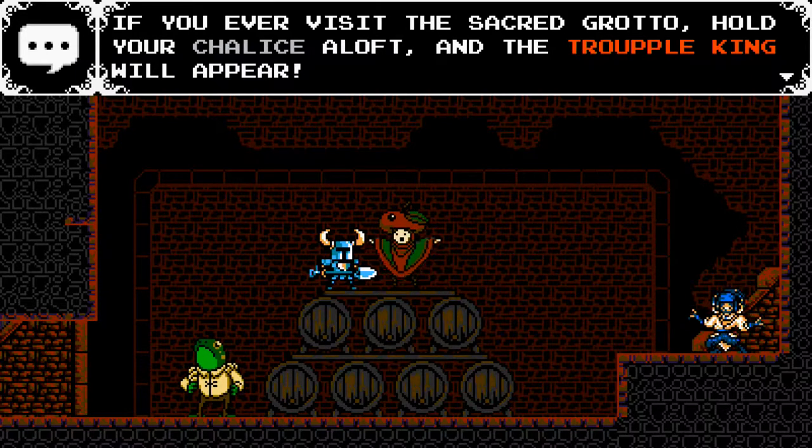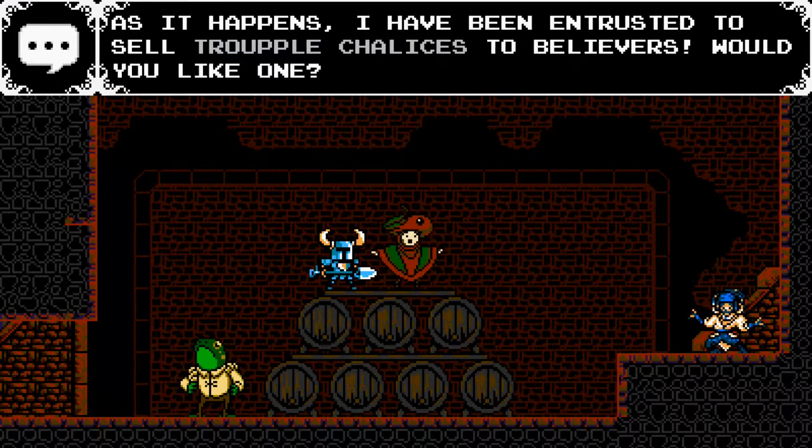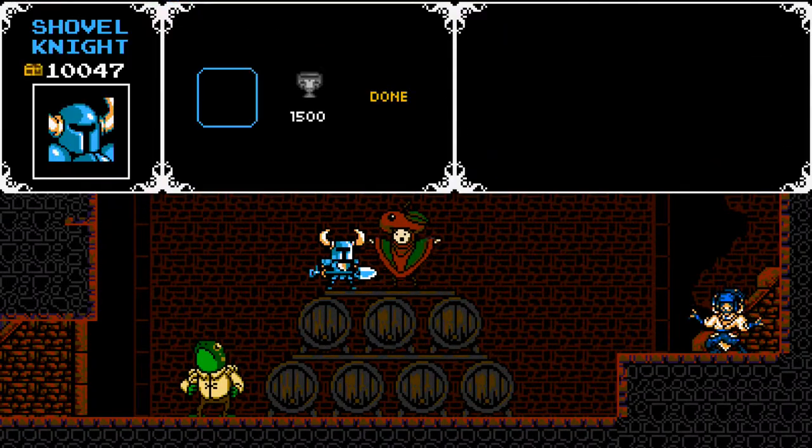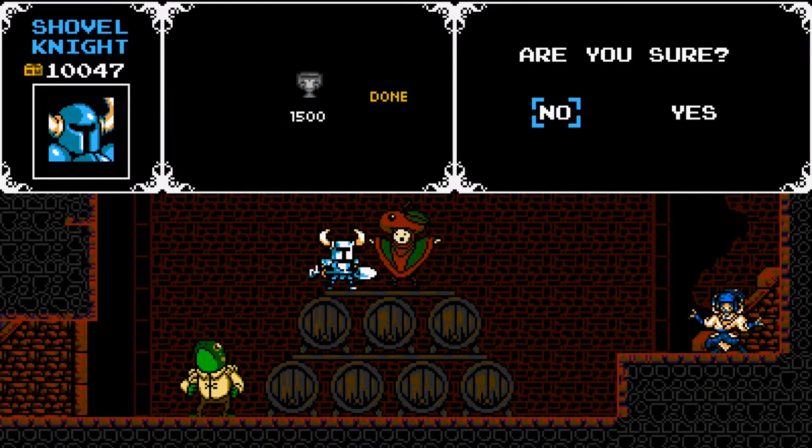Take that for what it's worth — this is a low-giving game for the easy stuff and a high-giving game for the hard stuff. So basically you need to find this Trowple Acolyte here in the basement and you need to buy one of these chalices from him.